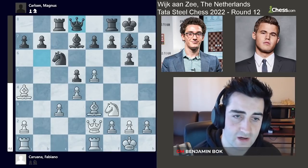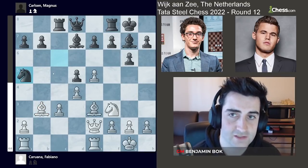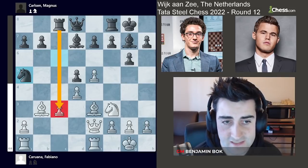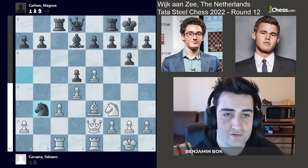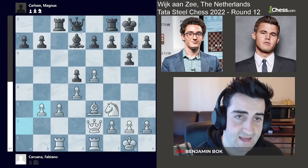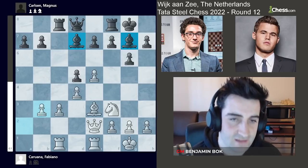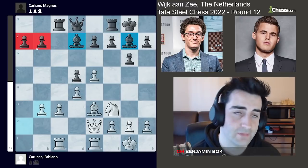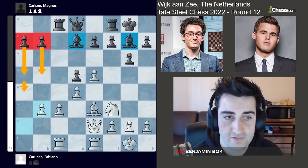That's definitely a plan for black, which is why Fabiano goes bishop b3, hitting the pawn on d5. Magnus goes knight a5, simultaneously hitting the pawn on c3. Fabiano goes rook ac1, and then we see this trade. Very interesting position — black has the two bishops, but once again the bishop on g7 is still a bit blocked in. White also has a big center, and black can also create a potential outside passed pawn with a5, b5, and a4.